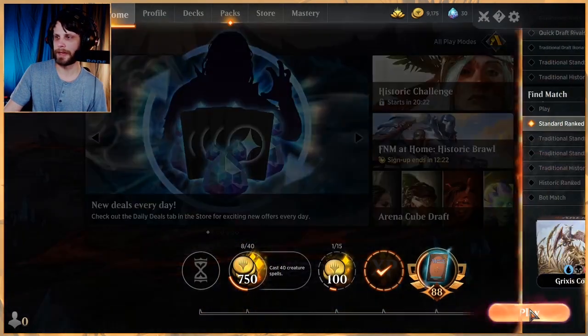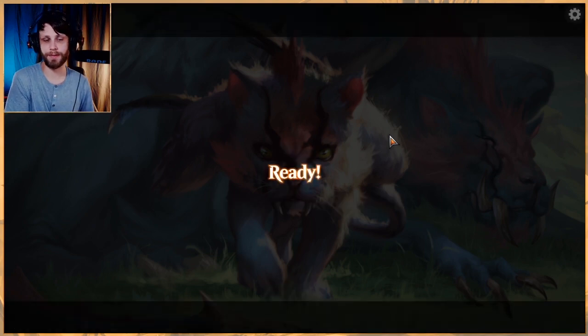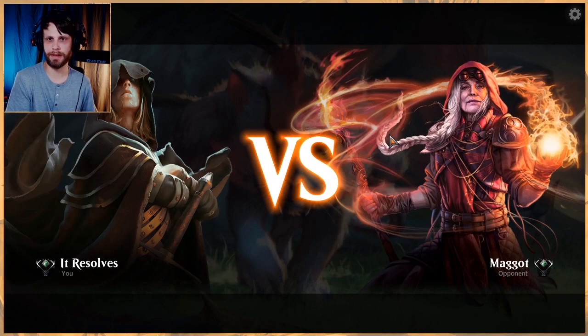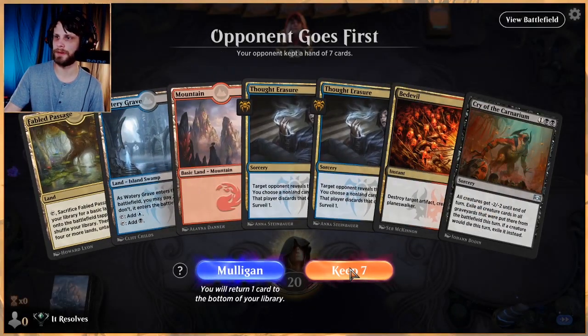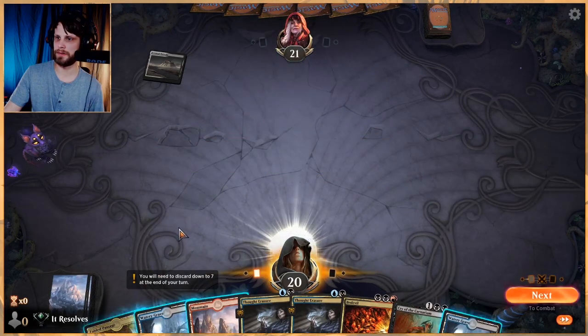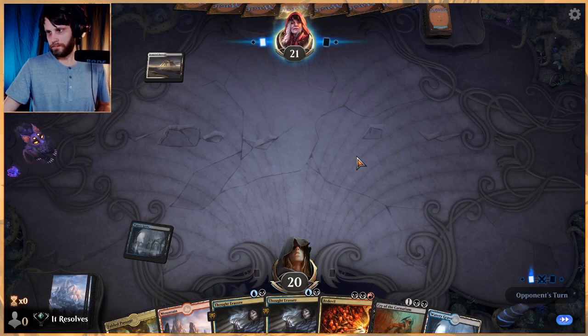Let's jump into game two. What's nice about the Grixis list in particular is you feel very high-value with every one of your spells when you do get them — that's not always the case with every deck. We'll keep this hand — we're going to get a black land, just a swamp with Fabled Passage. Turn two we can play Thought Erasure — let's go ahead and get this in there.